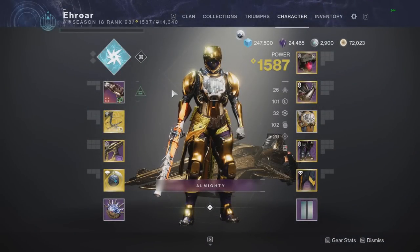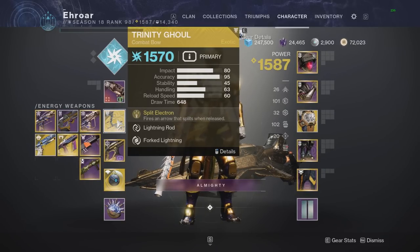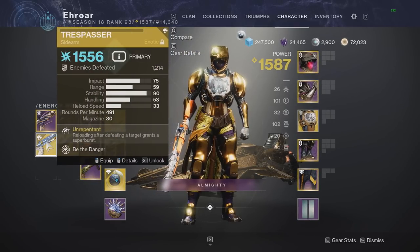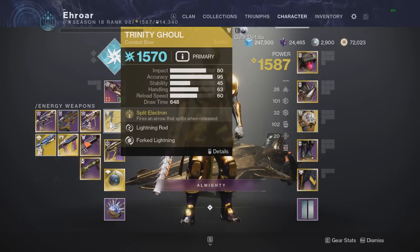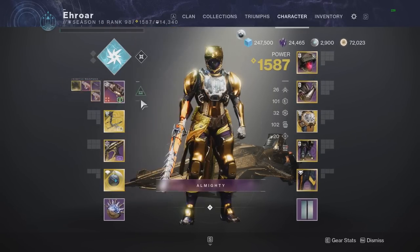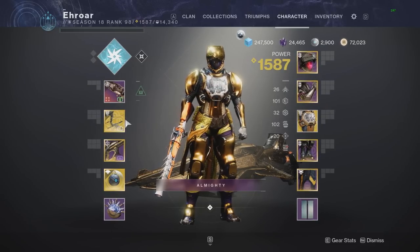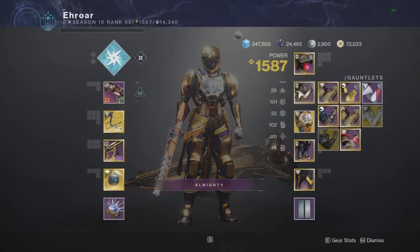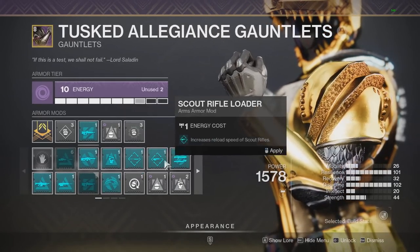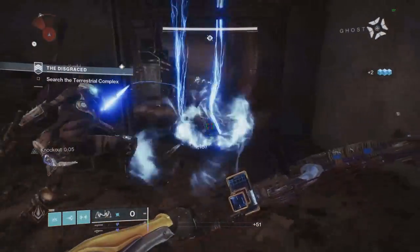Moving on to number 4, this one features the three super strong Arc Exotic primaries: Trinity Ghoul, Risk Runner, and Trespasser. All three are Arc and extremely strong for ad clear. I like to pair it with the No Reprieve Shotgun with Enhanced Rounded, which is the highest DPS special in the game, then pair it with a Linear. With this build, you could use Overload Bow and Unstoppable Shotgun. There's no way to cover Barrier unless you change something out, but usually you'll have teammates, or the Lost Sector might only feature those two champion types.